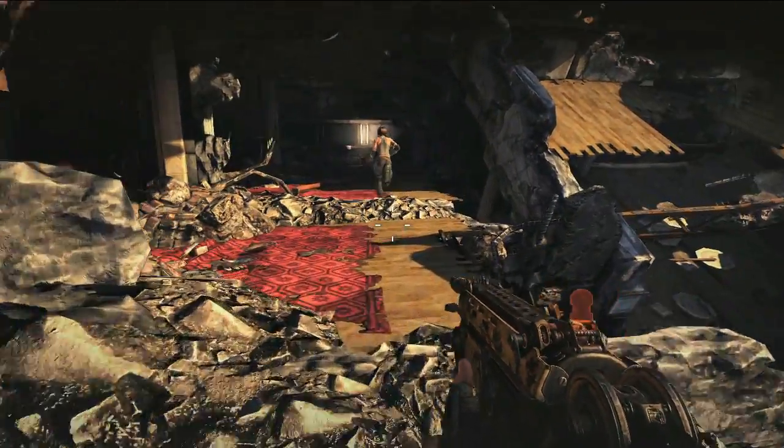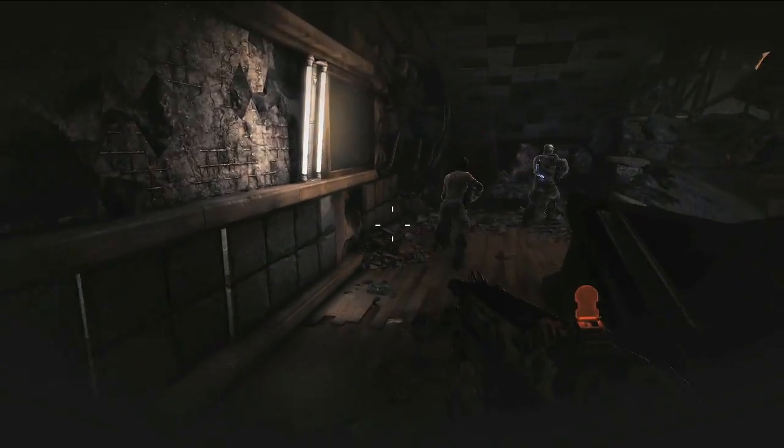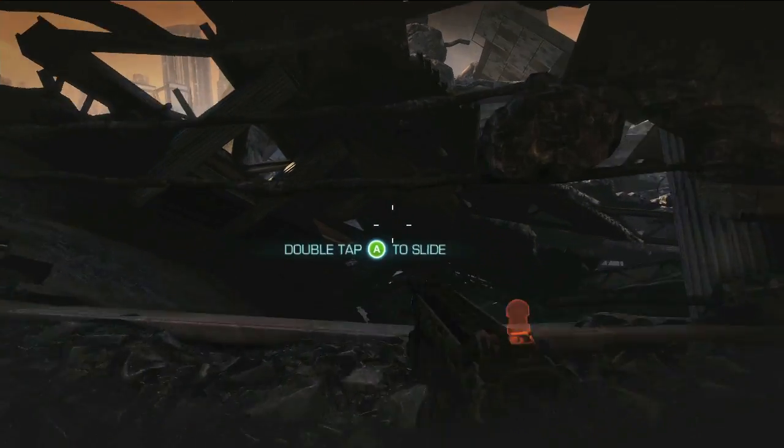This place is a collapsed building that's laying on its side, and you have to actually traverse it as it's falling apart in order to get to the other side of this huge chasm in the middle of the city.